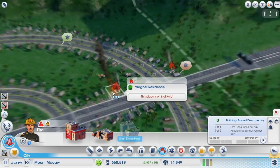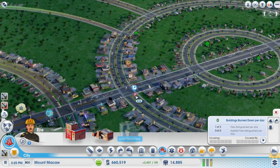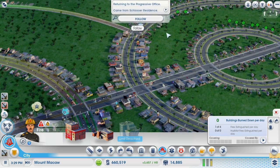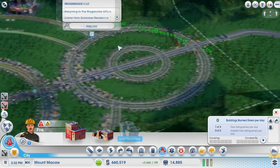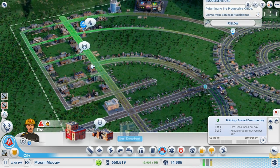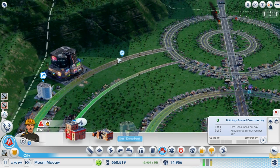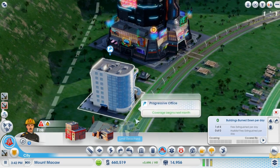These houses might burn down though. This is one of those Progressive trucks returning to the Progressive Office — it came from the Schlosser residence. We've now got three fires. Hopefully we'll be able to solve those problems very shortly. Fire stations are ready to respond. I like the icon of the Progressive Office — coverage begins next month.